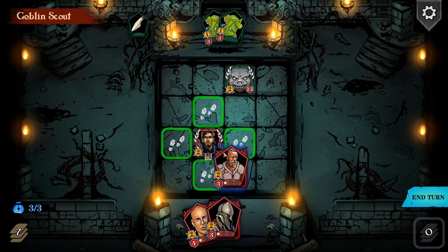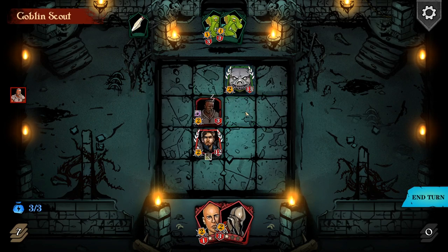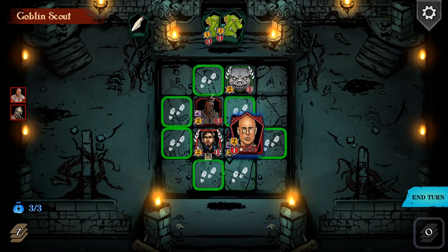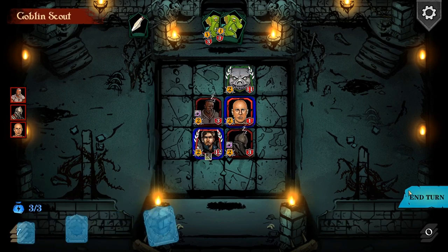I'll cast that there, so if he casts anything there, the minion will take damage. Let's put him there. And this haste guy, I'm going to get stuck in straight away - he can move on this turn, the others can't. So I'm just going to attack him. He'll be sacrificed because he's only got one health, and that's all I can do now.